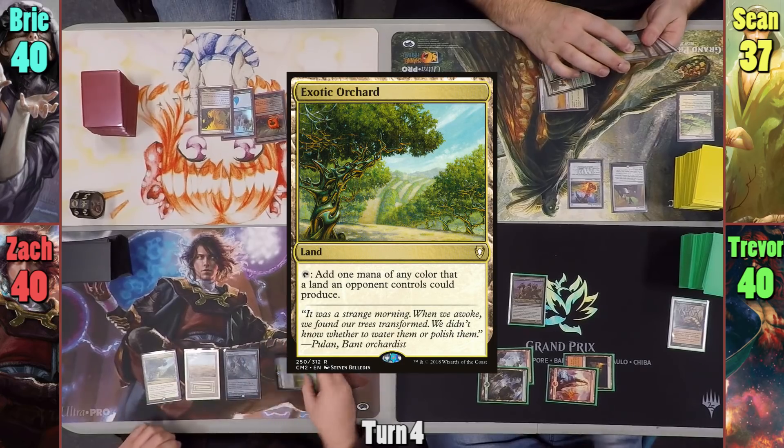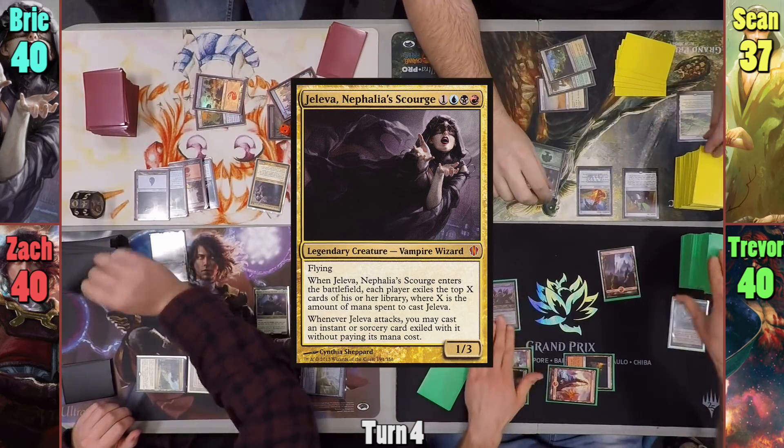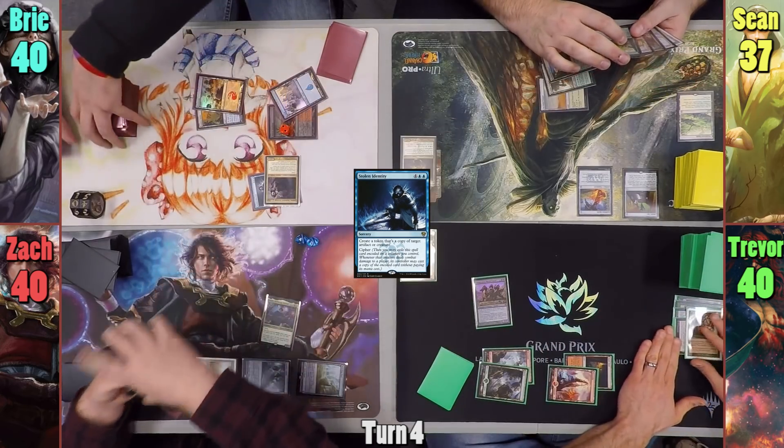Zack plays an Exotic Orchard and we see Jodah hit the field, then passes. Bree plays a Mountain and casts Jaleba. The table exiles their top 4 cards, but Bree doesn't hit very many targets. She does get to exile Stolen Identity, which is pretty sweet, and she passes to Sean.